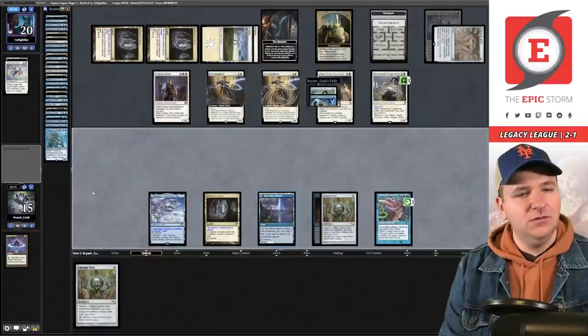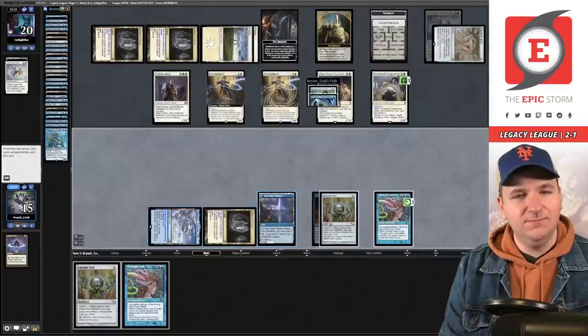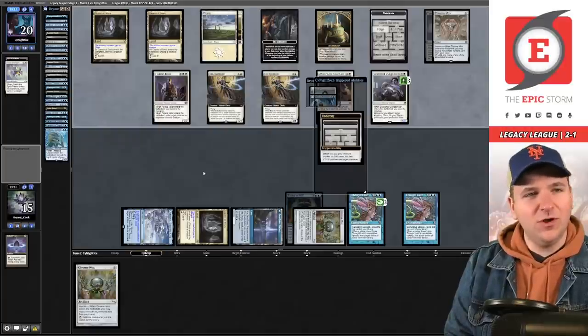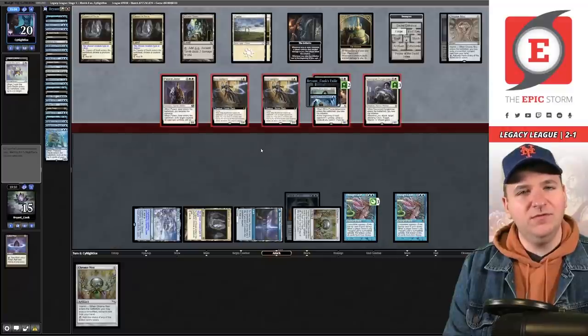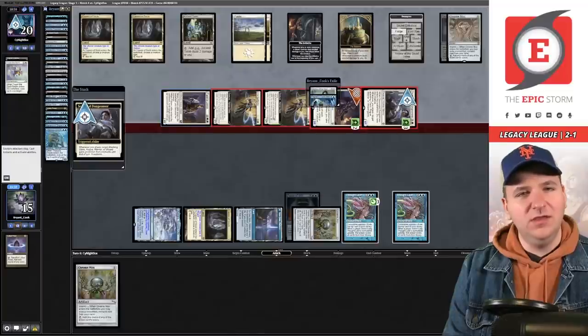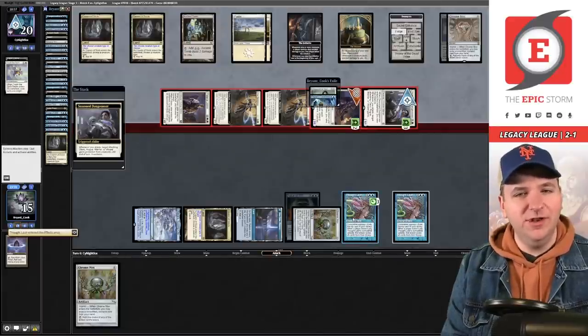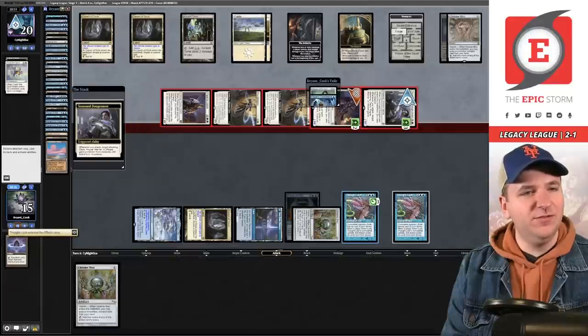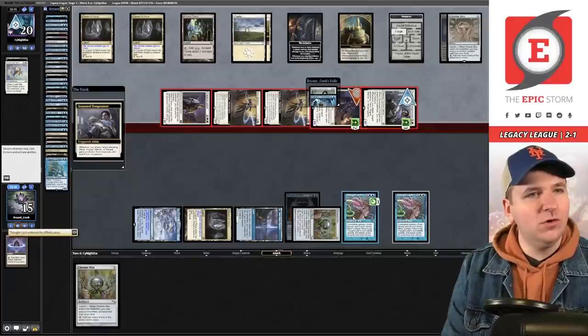We draw another Thought Lash — I guess we'll play it and pass the turn. I'm going to have to be incredibly lucky to win. They play an Ancient Tomb and now go to combat: eight plus eleven is nineteen, leaving me with two cards left in deck. Maybe I shouldn't prevent all the damage — I do need to prevent some to stay alive though: three, four, five. I want to prevent enough so I don't die to another Trap. I hit another Oracle — one Oracle left in the deck.